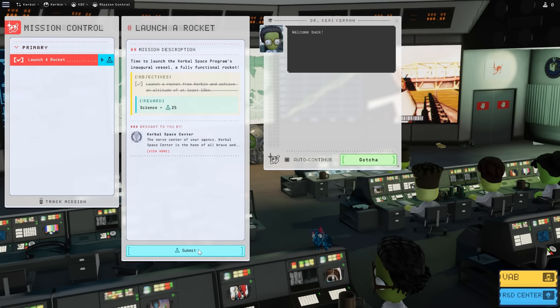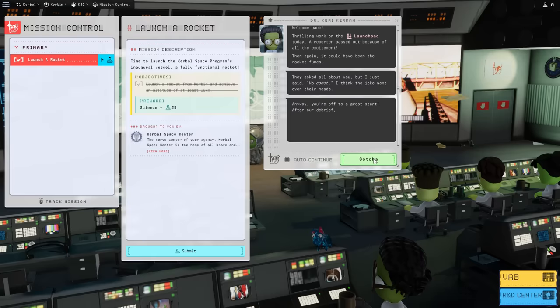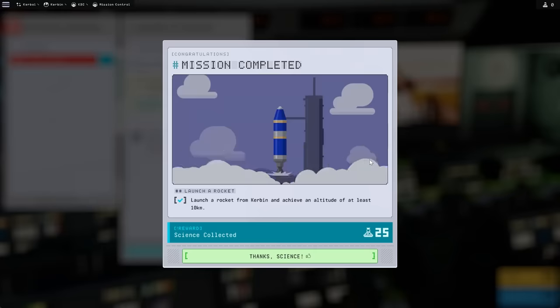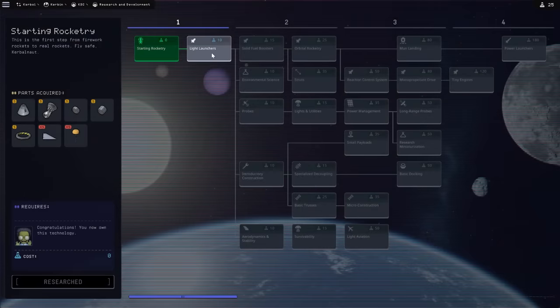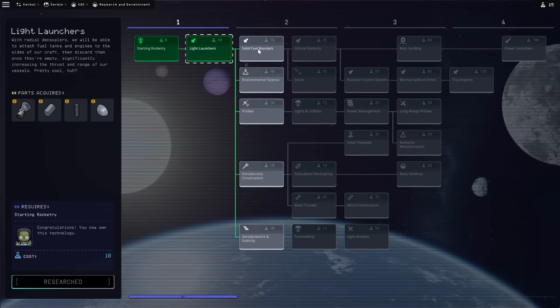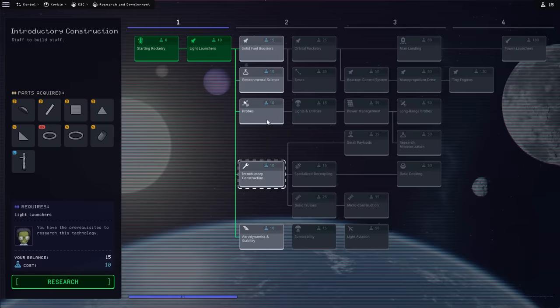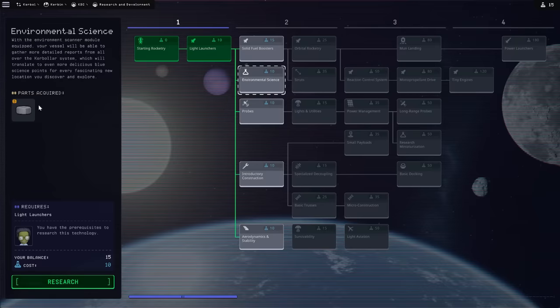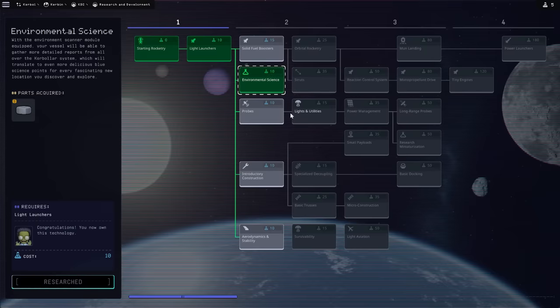I submit the mission. Awesome — thrilling work on the launch pad. They passed out because of the excitement, or it could have been rocket fumes. She's talking to the director — you are the person designing everything. She's basically telling you to go check out the R&D lab, and you get a cute little animation. We get 25 science points. Let's research light launchers. You've got aerodynamics which gives you wings, construction for hard stuff, and environmental science — which actually gives you an experiment, so it's a good one to research.